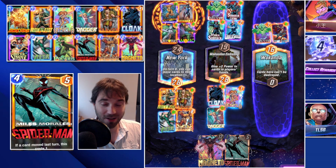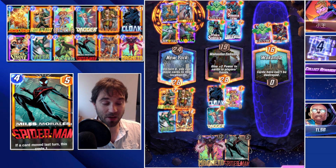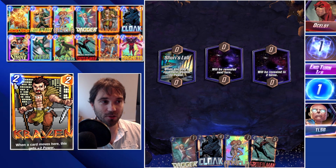We were actually able to find the win condition in New York, and the Wakanda Embassy just had so much raw power. That move can honestly be pretty competitive and push a decent amount of power — and it's kind of sneaky at the same time. I definitely think it's a contender.